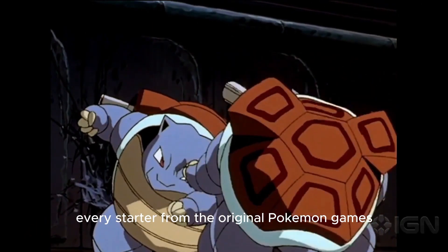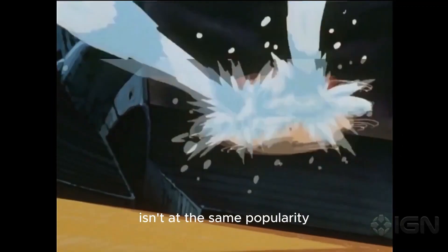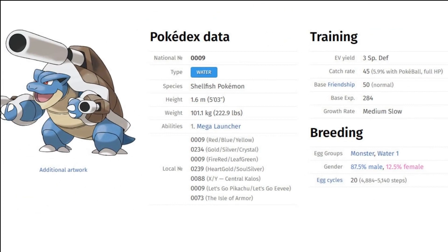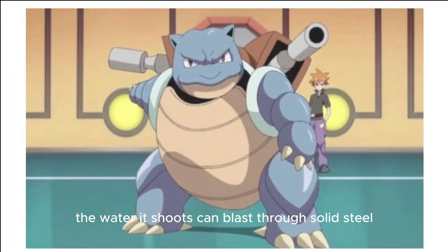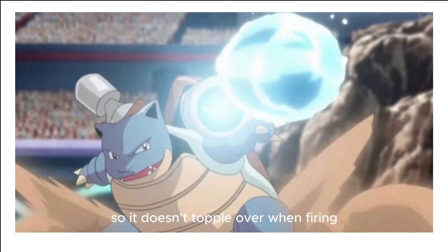Every starter from the original Pokémon games has some notoriety all the way through its evolution line. While the water-type final evolution isn't at the same popularity as Charizard, Blastoise is still a fan favorite. Blastoise, like its pre-evolutions, is a turtle — but far more massive than its predecessors. It still has the same blue and cream coloring as the rest of its evolution line, but from its shell, two massive cannons sprout out. Blastoise is a powerful Pokémon, with the sheer strength of its water cannons emphasized at every opportunity. The water it shoots can blast through solid steel, and the recoil is so immense that the Pokémon purposely makes itself as heavy as possible so it doesn't topple over when firing.